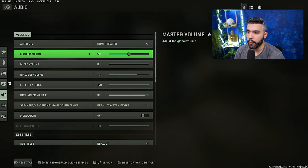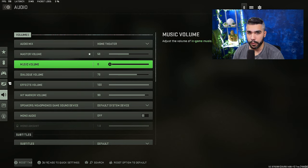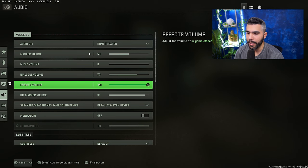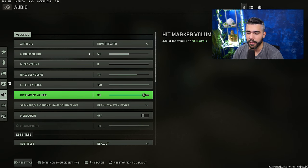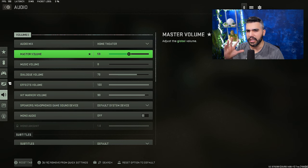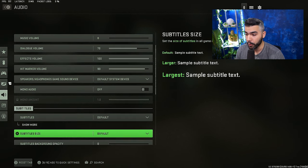For audio: Home theater master volume at 50, music volume at zero — no distractions. Dialogue volume at 70 so you can hear your in-game character. Effects volume at 100. Hit marker volume at 90 — I like it a little lower. Make sure it's on the right audio device. This game is overall slightly lower volume than Warzone and Modern Warfare, so you can increase master volume a bit if needed, but don't go too high.